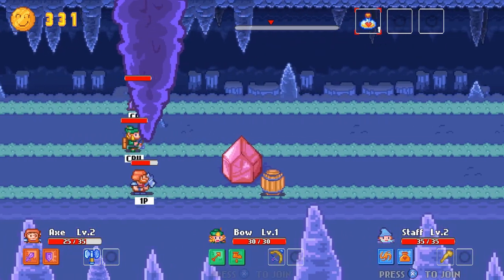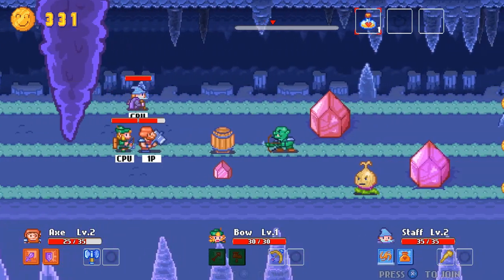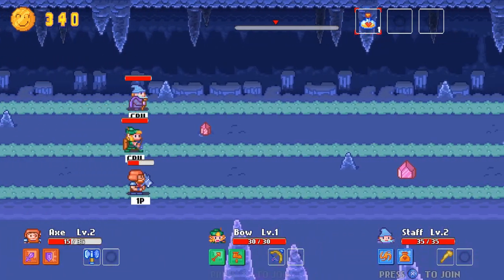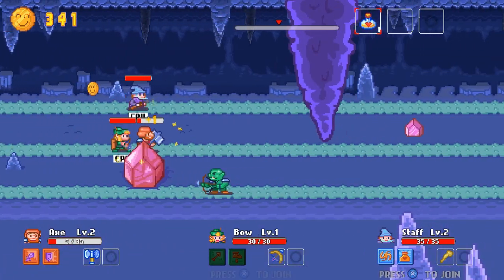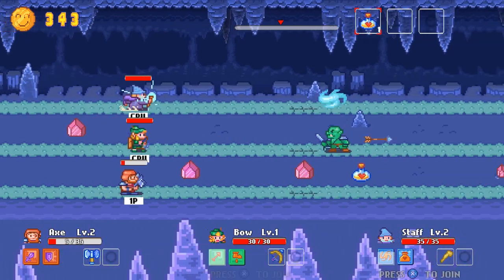This is Axe, Bow, and Staff, a brand new adventure from ClueCat Games. It's a retro-themed quest set long before the invention of Gravity, starring three characters with very different abilities. This old-school throwback is currently part of Steam Early Access, and I know you have some questions you want answered. So, let's crib this.